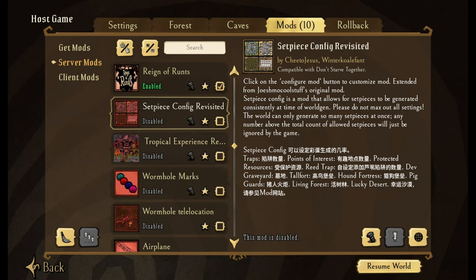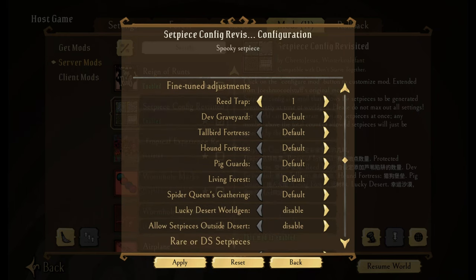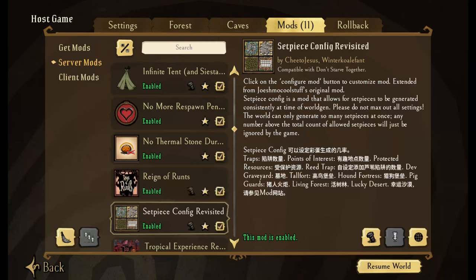Set Piece Config — sometimes I'll turn this on. It's nice if you absolutely need to have your reed trap set. You can do fine-tuned adjustments like the developer's graveyard, Tallbird Fortress, Hound Fortress, Pig Guards, Living Fortress, and so on. You can also have rare or old Don't Starve set pieces like the Insane Pig, the Mectus City, and Mectus Village. These were very rare set pieces in Don't Starve, but if you want to put them into your game, you can.